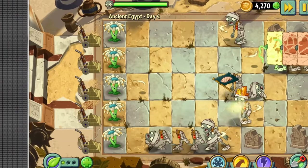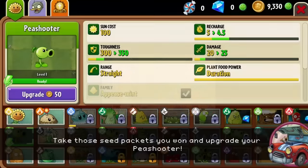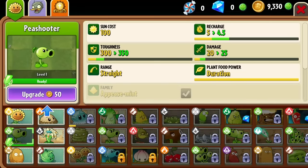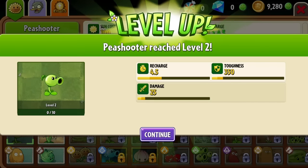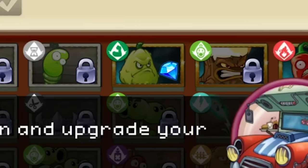I obviously chose Bloomerang as my plant and dug up any walnuts placed from the conveyor belt. That was a real shame. The conveyor belt levels get very, very chaotic later on. Between levels, I was forced to upgrade my Peashooter. This is the only plant I'm allowed to have at level 2 because Penny held me hostage until I pressed the upgrade button.